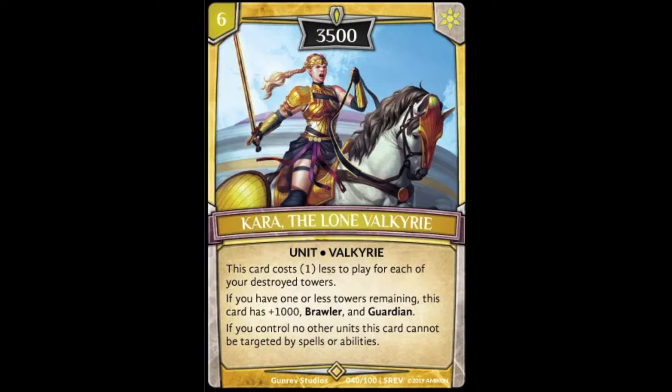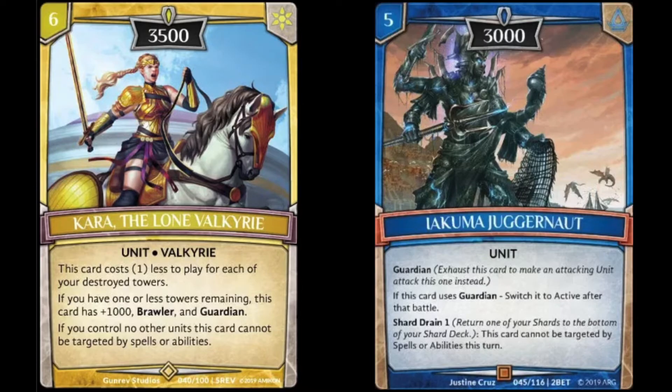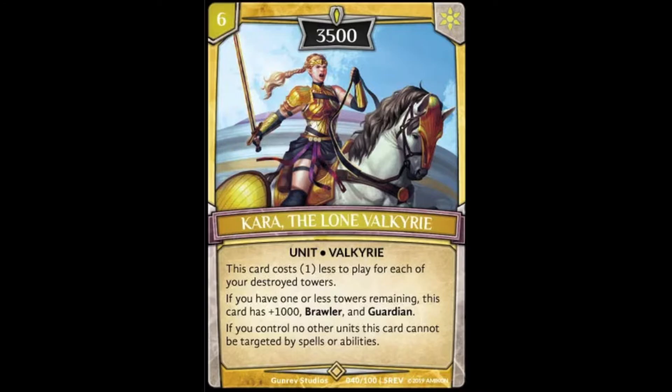Starting us off at number 10 we have Kara the Lone Valkyrie. This card's pretty unique because it's got a high cost but its effect allows it to come out very cheap if you want to. It can be used in control decks or also aggro decks — I actually use it in one of my aggro decks. She comes in to get rid of big guardians like Juggernaut because she can come out with 4500 power and have the brawler ability to clear the way for your little guys to poke in for game.